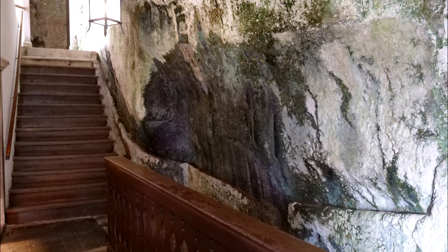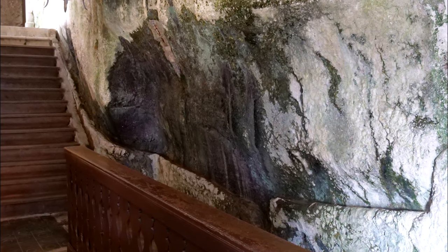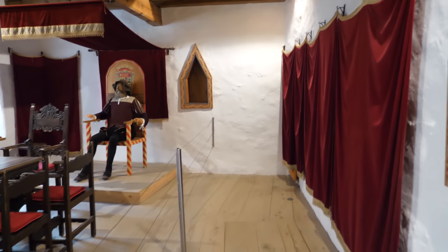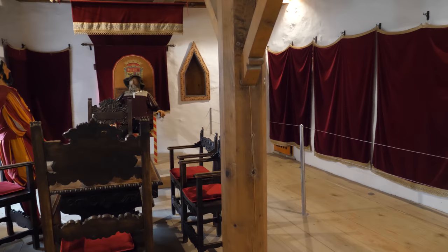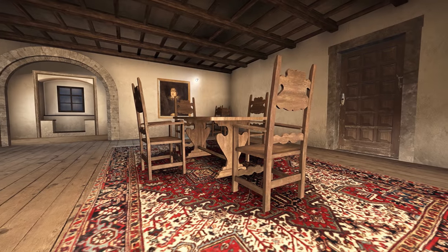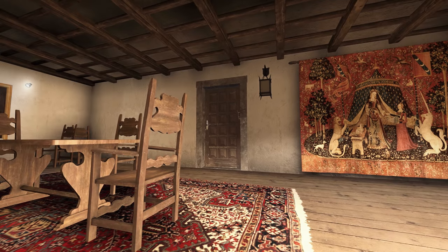It turns out that building a castle within a cave makes mould a huge problem. Some of the rooms are literally half-castle, half-cave. Some have grooves etched into the rock face to collect fresh drinking water. These massive tapestries covering the walls aren't just there for show — they're to try and soak up some of the moisture. But despite these measures, the furniture here still rots at an alarming rate. This is one room that appears in the map: the same chairs and table are used, and there's even a large red hanging rug to soak up some of that moisture. But in-game there's a door here that doesn't exist in real life — oh wait, it does.